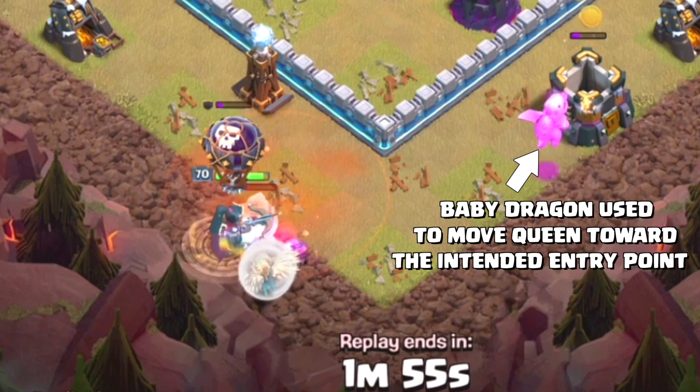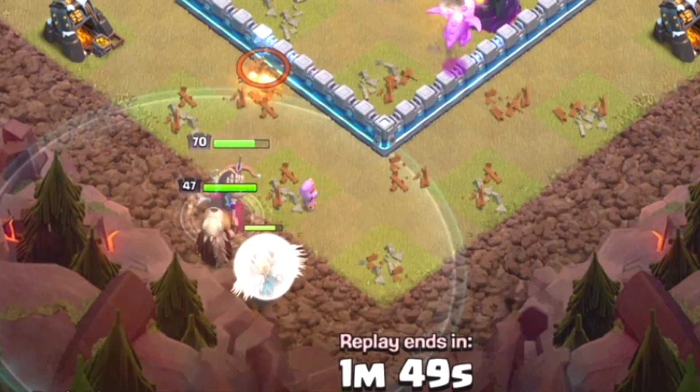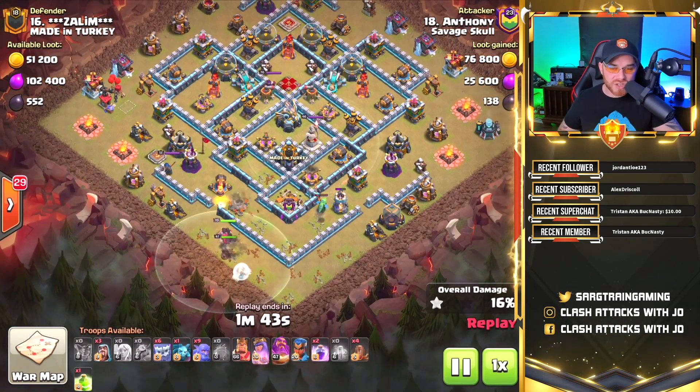At the same time, a baby dragon is placed off to the immediate right because we want to push the queen and the queen walk towards the western side of the base. The grand warden is going to be dropped with this queen, and the baby dragon is going to eliminate a wizard tower in the process.